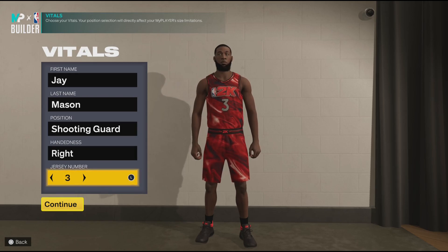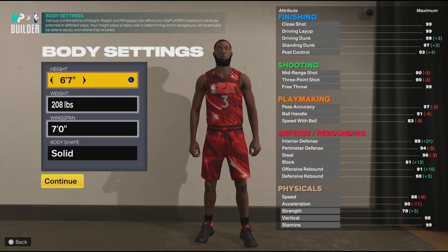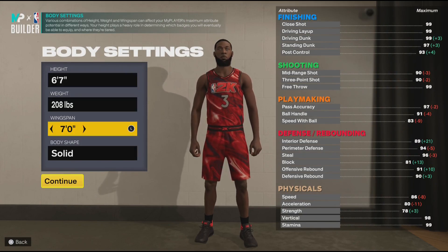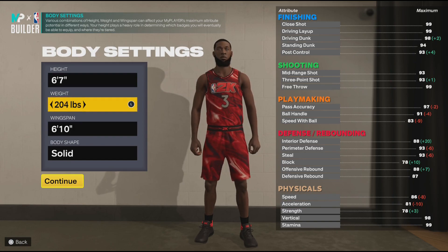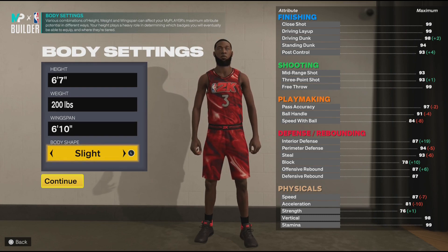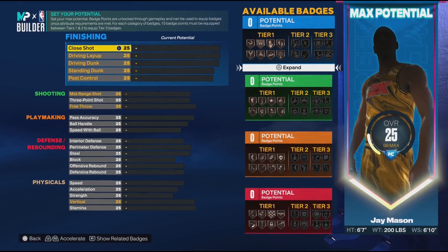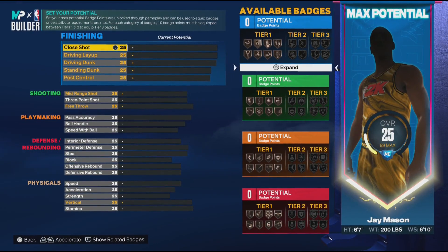We're gonna do this one a little different — a rebirth build, shooting guard, going up to six-seven with six-ten wings. Putting the weight down to 200. Body type does not matter; I'm going compact personally.